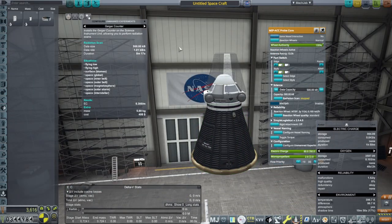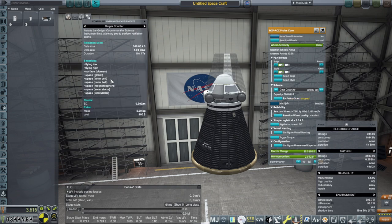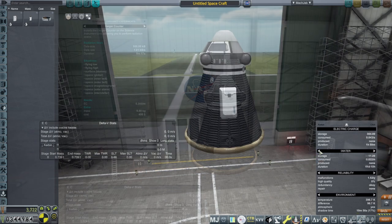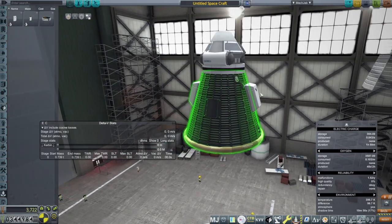I think the Geiger counter would be a helpful experiment to have on here even though we aren't planning — what does 'space global' mean anyway? I think the Geiger counter is probably the best instrument for us even though we've done it in the magnetosphere already. Now we've got 54 days of food, 51 days of water, and 48 days of oxygen thanks to these side-mounted ones.